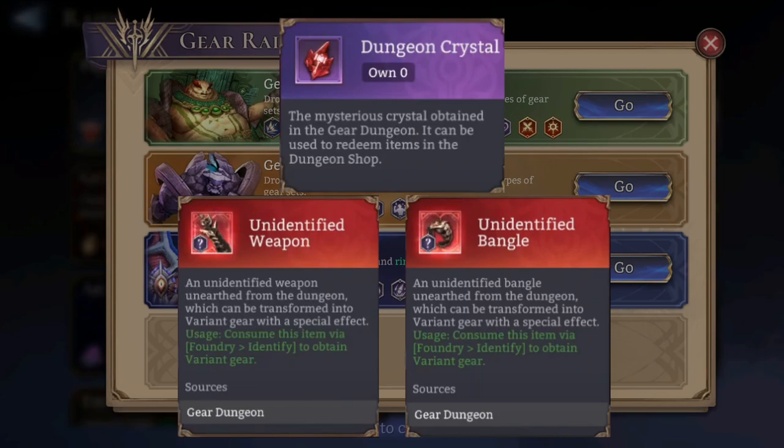The unidentified weapon is unearthed from the dungeon and can be transformed into variant gear with a special effect. Variant gear is actually gear that is even better than ancient gear — that sounds insane but it's true. Besides having better stats in the rolls and re-rolls, it also has an extra special effect. I'm going to show you examples of those special effects and variant gear items later on.